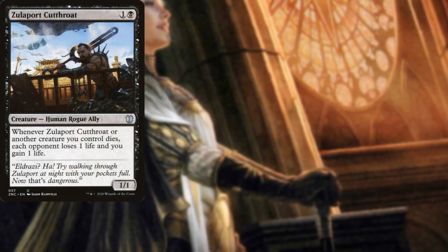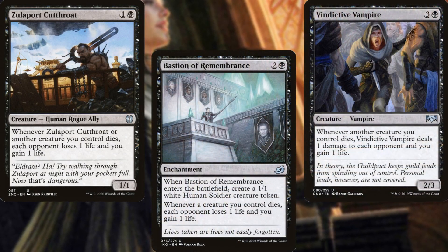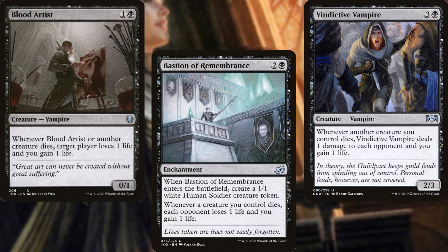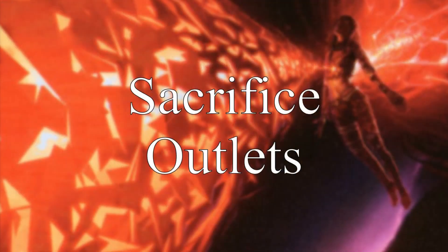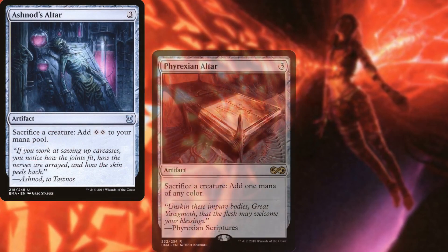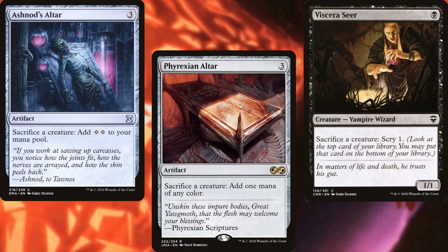Zulaport Cutthroat and Blood Artist help to keep our life total high and drain our opponents out. Ashnod's Altar, Phyrexian Altar, and Viscera Seer all help to put our tokens to good use.